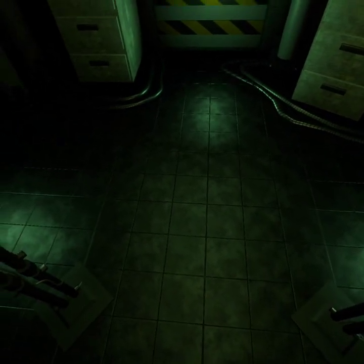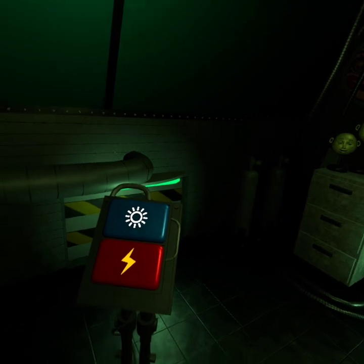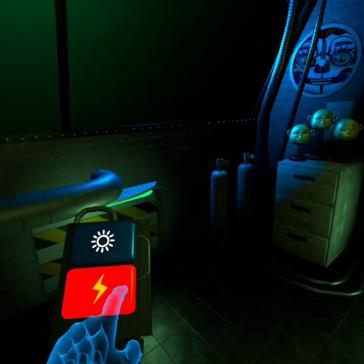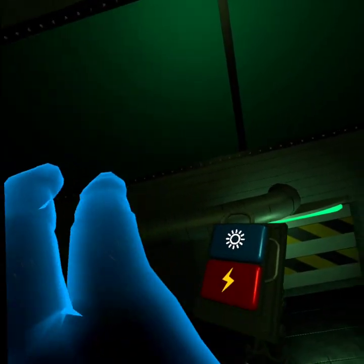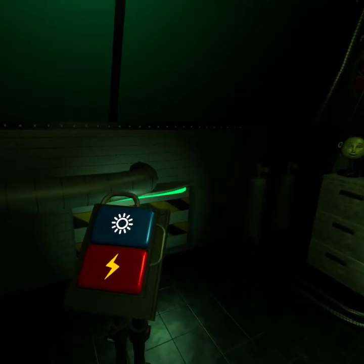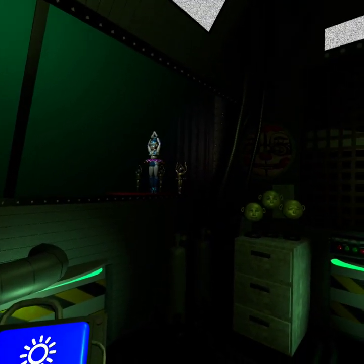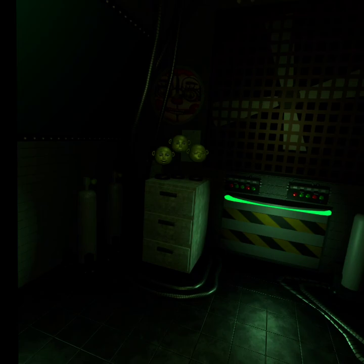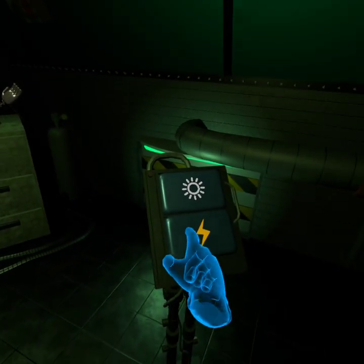Uh-oh. It looks like Ballora doesn't feel like dancing. Let's give her some motivation — press the red button now to administer a controlled shock. Maybe that will put the spring back in her step. Let's check the light again. Excellent. Ballora is feeling like her old self again and will be ready to perform tomorrow.